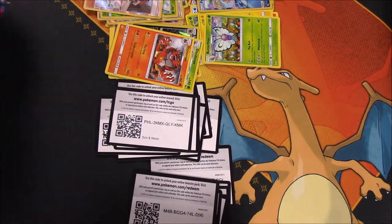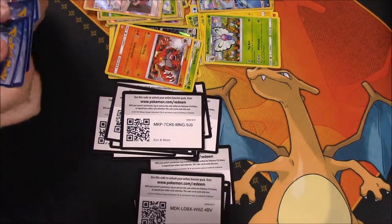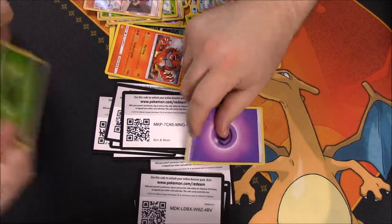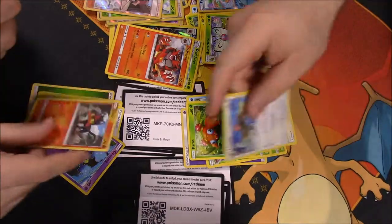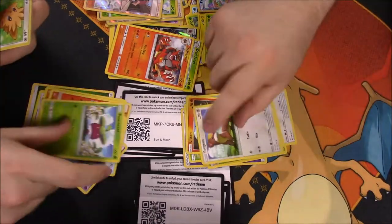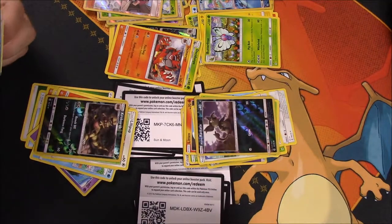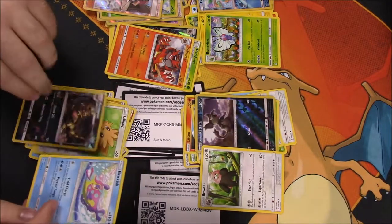So far you're ahead of me by one. We got Grass Energy, Nest Ball, Passimian, Team Skull Grunt, Cosmog, Litten, Psyduck, Bounsweet, Lillipup, Krokorok as my reverse holo, and then a Bewear. Same again.